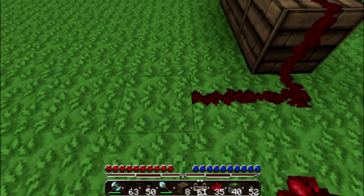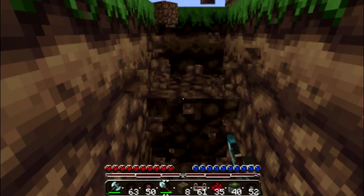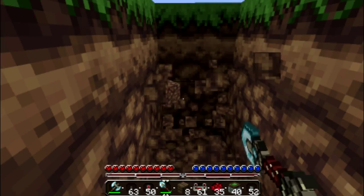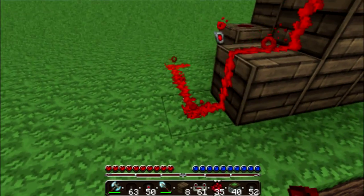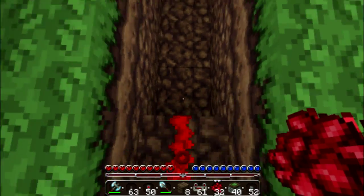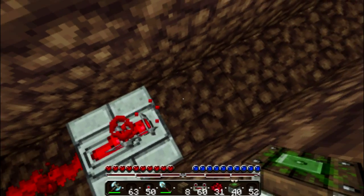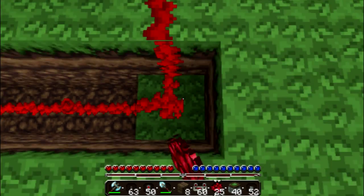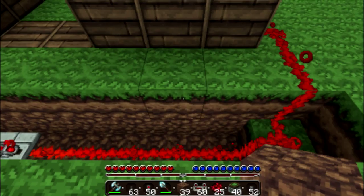Now we'll build this one out here and then do our little underground method again. So we'll just dig this down here like this, dig it across the back. Just like that — drag this down to here. We're going to need to throw down a redstone repeater right here, and then drag our signal across. Perfect, just like that.